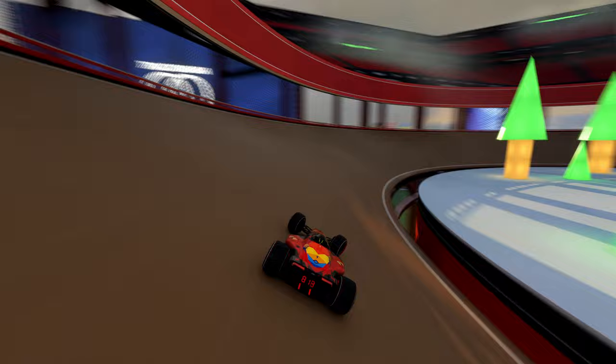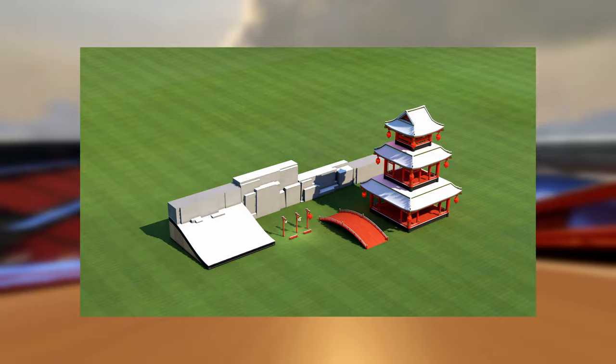There are also some new block formations which can be used for cool transitions, and as for scenery we got some stones, lamps, borders, buildings and bridges.